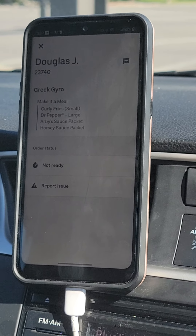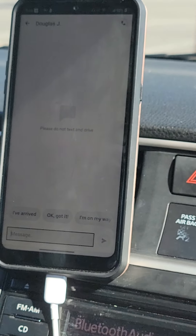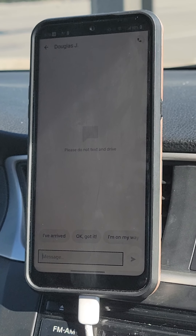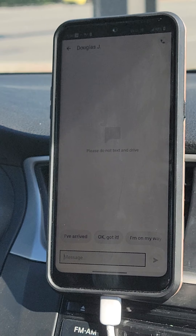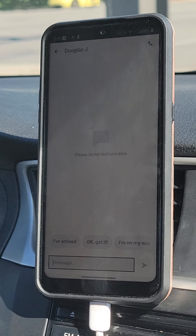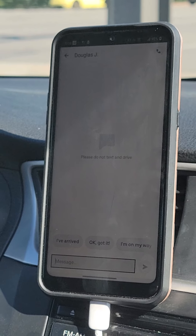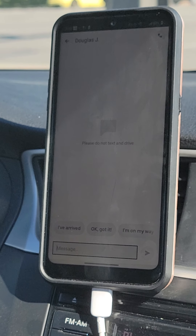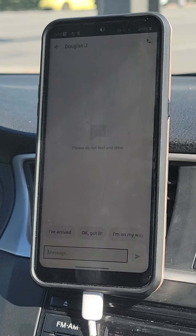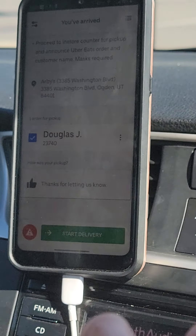Tap those three dots to see more options — you can double-check the order there, message the customer, or use the voice feature to say something like 'Hey, I'm stuck in traffic.' Some people say things like 'Would you like me to grab any extra forks?' to work on tips. Depending on the region — in wealthier neighborhoods you might communicate more through here and that could help with tips.